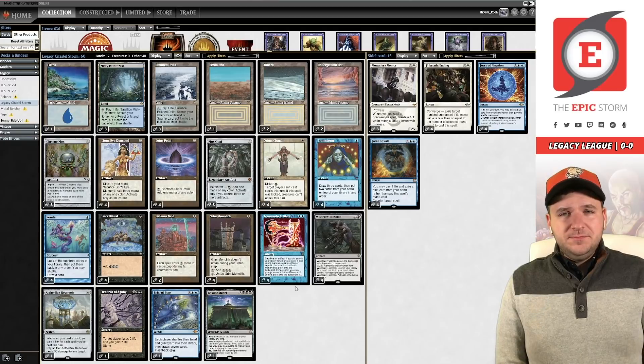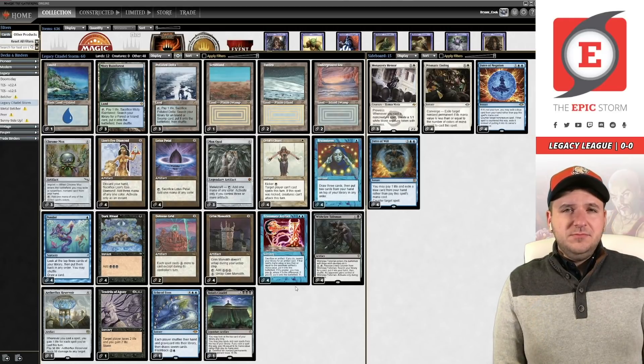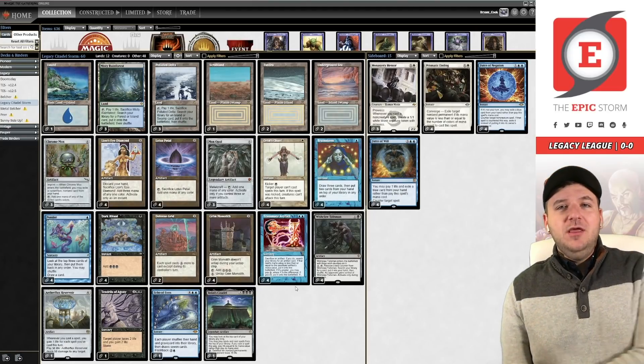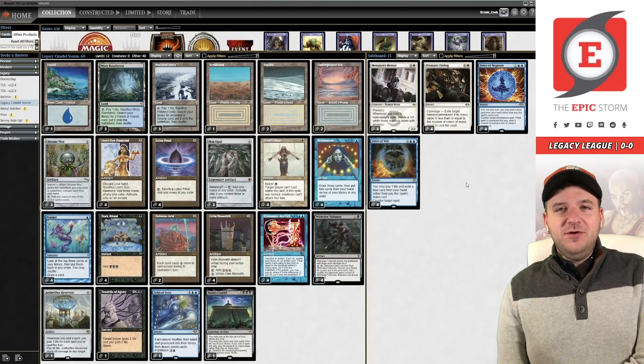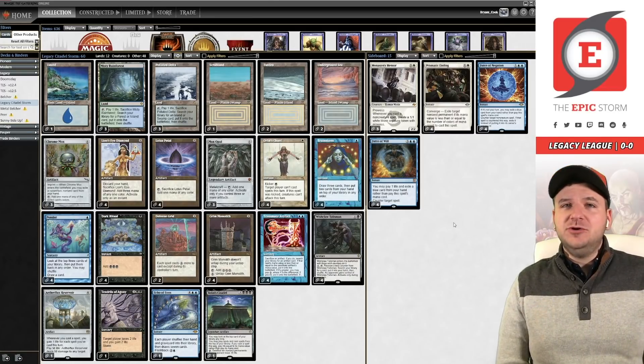The best artifact removal in the format being a sorcery is an interesting spot for this deck — you're not going to run into Disenchant or Wilt at instant speed destroying our combo. One interesting thing about this deck is we actually have a sideboard juke plan: boarding into Monastery Mentor paired with interaction. In some matchups where you don't want to be the combo deck, you don't have to be — you can switch to the control role.